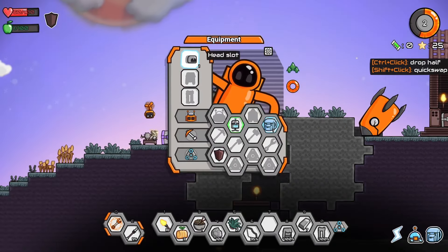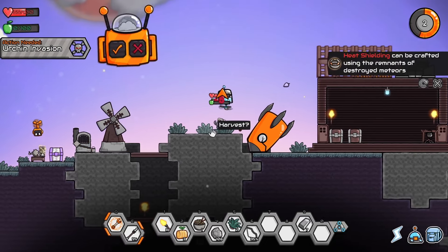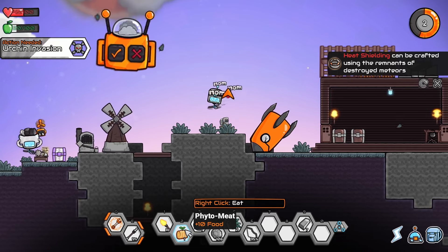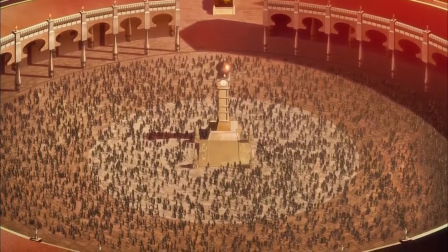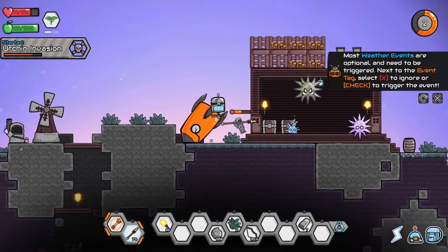Now we can add armor to ourselves — so now we are a gray critter. Heat shielding — yeah what the heck? Oh yeah, food — forgot food's important. Urchin invasion! Fight off waves of enemies for new weapons and armor. Yeah, why not? I feel invincible now. We're screwed! Although I'll need food first. These urchin things — oh my gosh, they're everywhere.